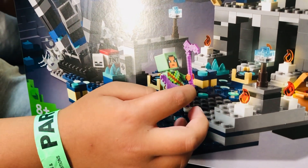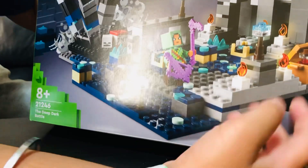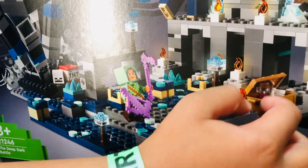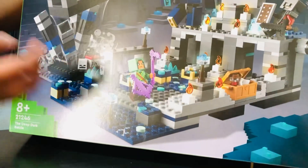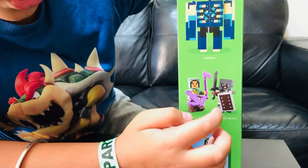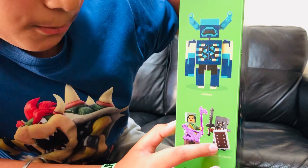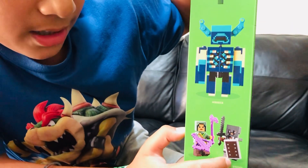I'm pretty sure LEGO included a hoe because hoes are very common in Deep Dark cities if you've played Minecraft. And here's a potion of regeneration — or harming — I'm pretty sure it's regeneration. I really like this player, and his name — you can see it over here — is Netherite Knight. This is my favorite character. I've never had a full set of Netherite armor, but here it is, on a player.